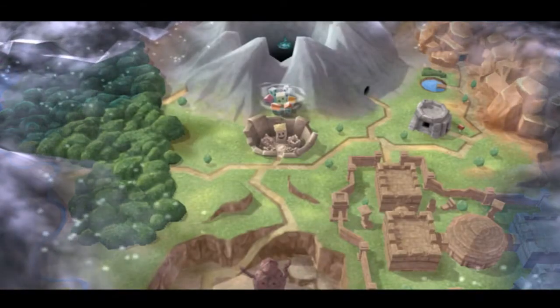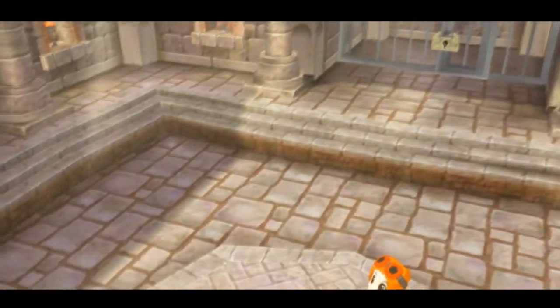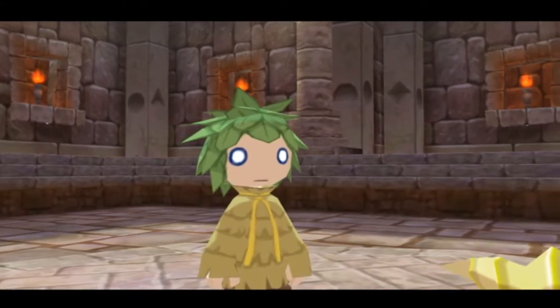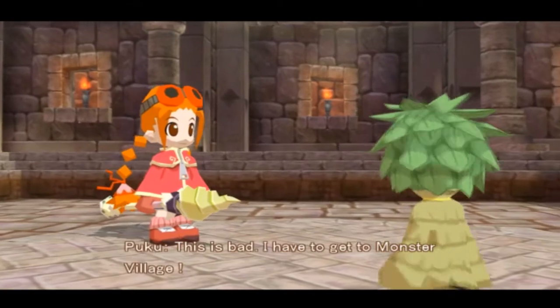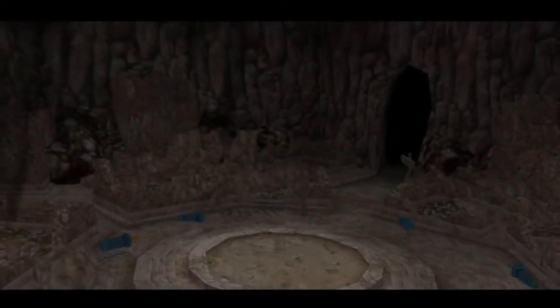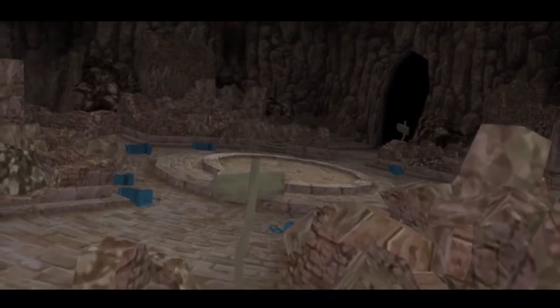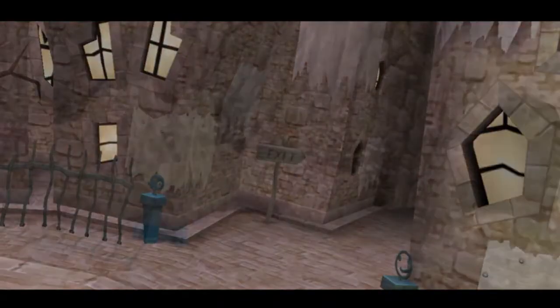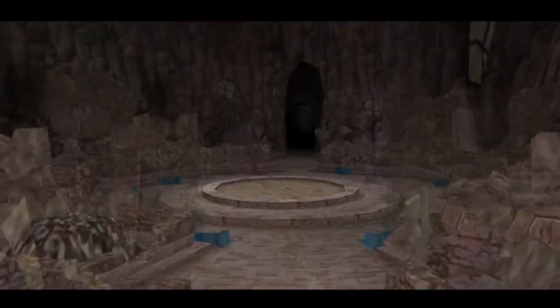That cutscene — Parin's acting was rough. But something's happening. Those clouds moved in fast — do you think it's going to rain? Those aren't clouds, that's dark mist. This is bad. I have to get to Monster Village. Oh god, Monster Village is straight up gone. Holy shit, this place got wrecked.